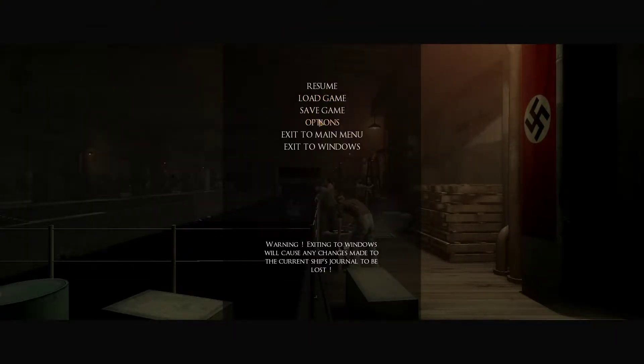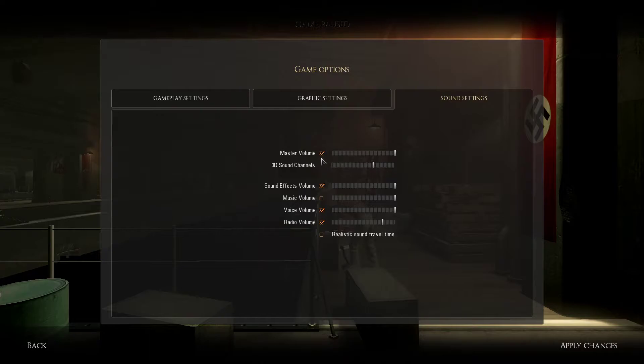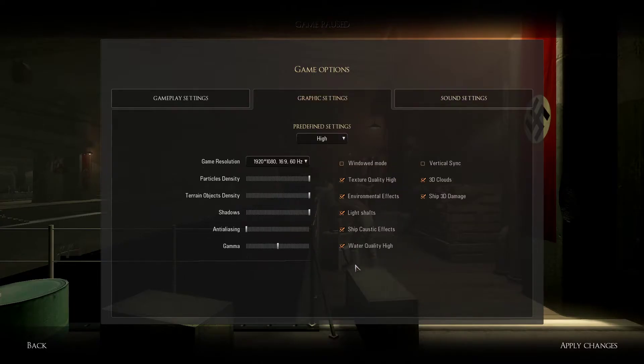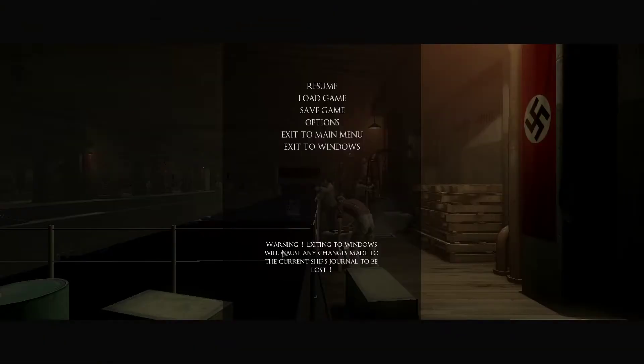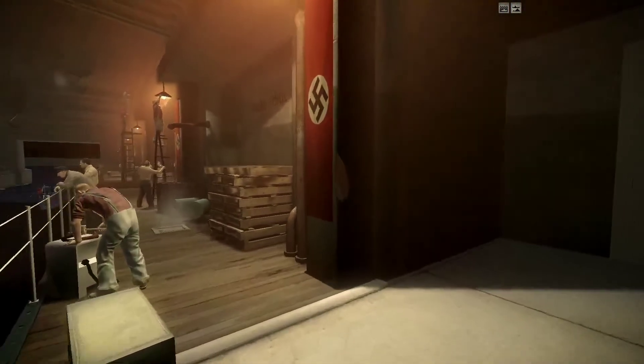The second thing I'm going to do before anything else is change the options. It's on the realistic setting, and the only thing I'm going to change is to remove the 'no external view' option, just because I want the eye candy for screenshots. Everything else I'm keeping the same. Sound settings look good, graphic settings on high — that's fine. Resume game.